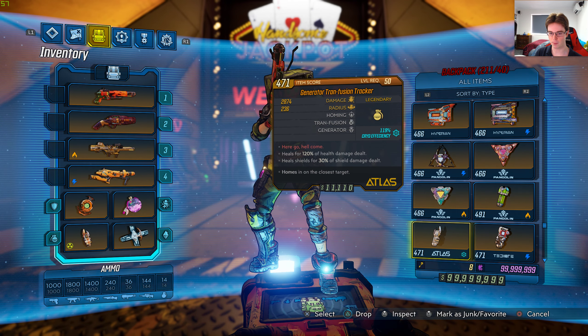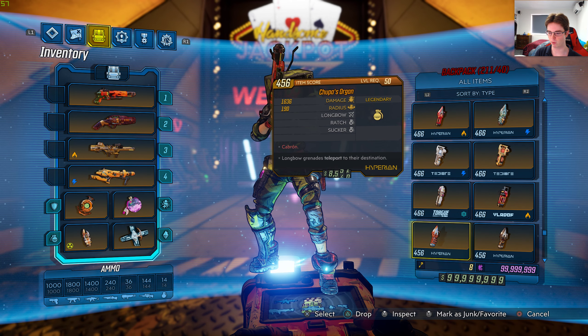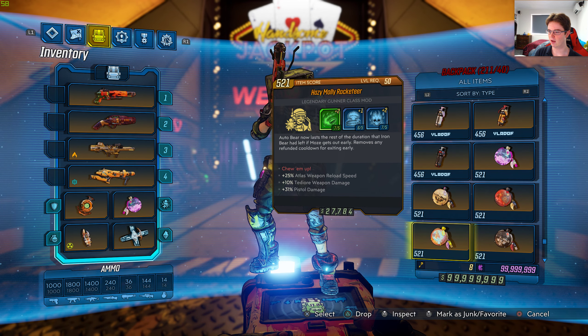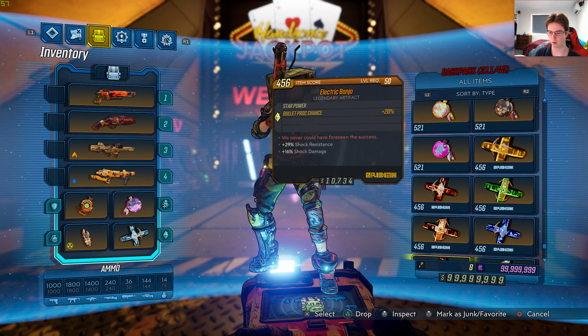But if you guys go back to normal mode and set the Mayhem up to Mayhem 4, 3, or 2, whatever you guys want to do — all the missions are there besides the vanilla ones, they're all gone. And I've got maximum money and iridium all right there as well, just down there right where I'm scrolling through.